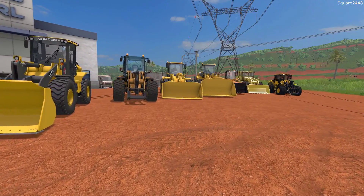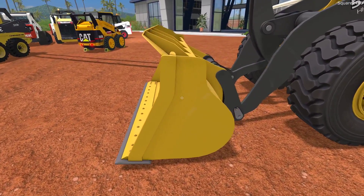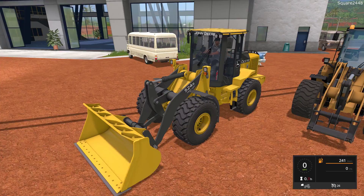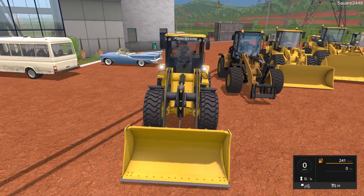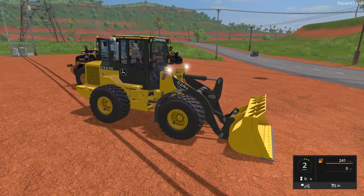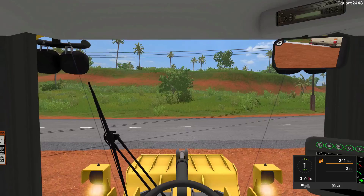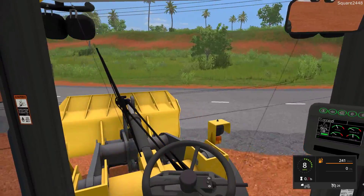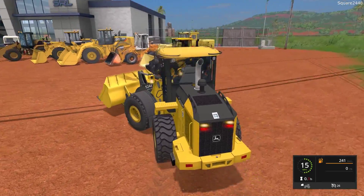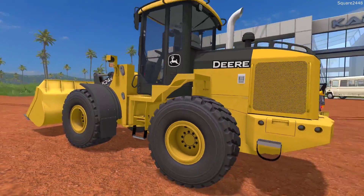Up next we'll be taking a look at my favorite front loaders. Up first is the John Deere 524K High Lift Loader. The bucket is detachable for all those other attachments, which is a big bonus. It's one of the most used front loaders on the channel — very high quality. All of the lights work, there are animations inside including the drive shaft on the first person view. It has a top speed of 26 miles per hour. One of my favorites because of the size, great sounds, and it really does a good job.